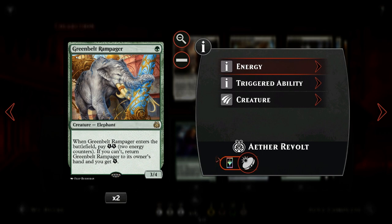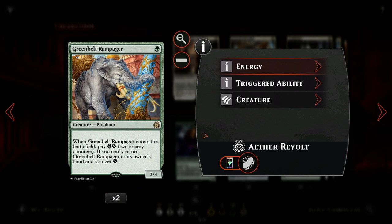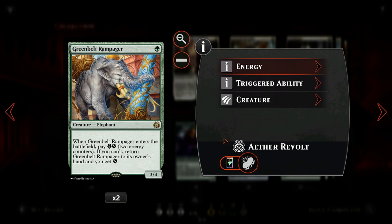That basically means the first two times we cast the Rampager we're going to return it to our hand and enable revolt for just a single green mana, because the Rampager is a permanent that got returned to our hand, which does satisfy revolt. When we finally resolve the Rampager and pay two energy we get a nice 3/4 body, so it's not a bad creature by itself and has some other neat synergies in the deck.